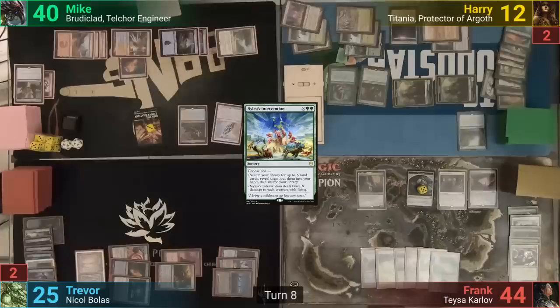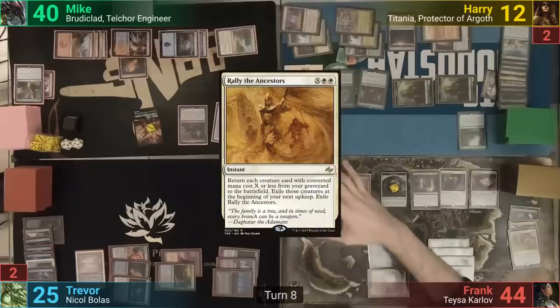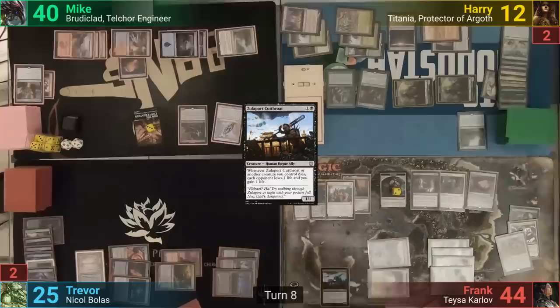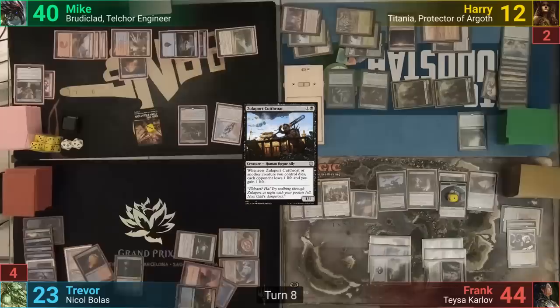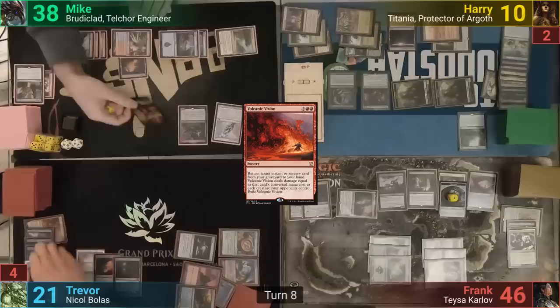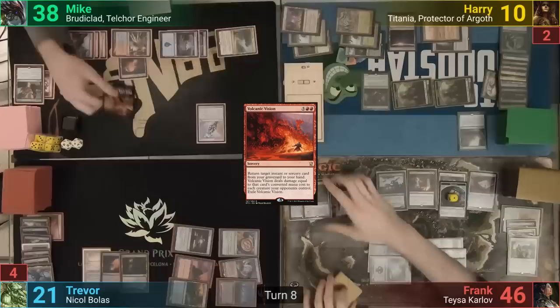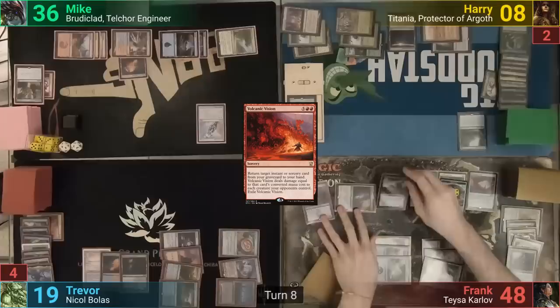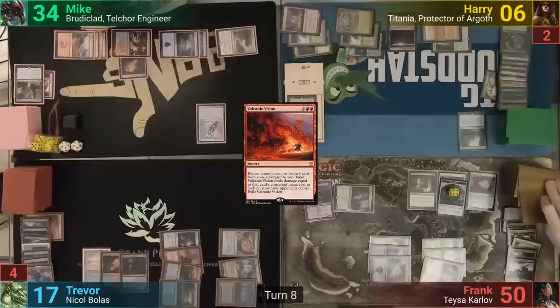Frank draws and has a bunch of mana from those treasures. He drops Grave Pact, then uses lands and treasures to cast Rally the Ancestors, bringing back Ili, the Grim Haruspex, and the Recruiter. The Recruiter tutors for a creature, and Frank reveals Zulaport Cutthroat after not shutting up about it for an hour. He casts it and swings Teysa at Trevor. Trevor draws, doesn't pay for the Tithe, and casts Volcanic Vision targeting Dissipate, which returns it to hand and will deal three to each creature. Frank responds by sacrificing the Recruiter to the altar, triggering Grave Pact, forcing opponents to sacrifice two creatures, drawing two cards from the Haruspex, and draining each opponent for one twice. He repeats the process for Ili. Harry notes Frank should have three more treasures from Mike's Solemn tokens dying. Frank sacrifices the Cutthroat, draws two, and drains each opponent for two while gaining two.